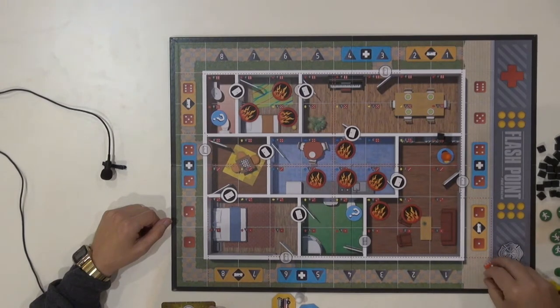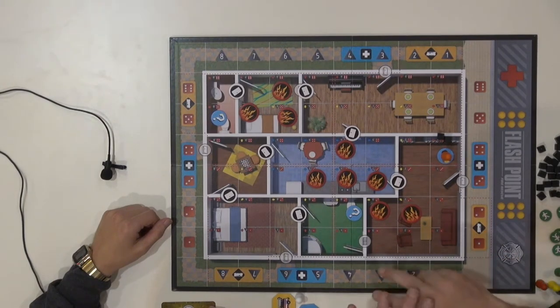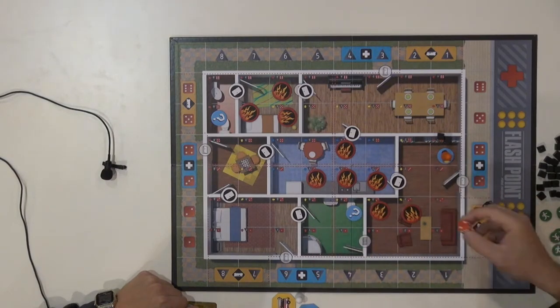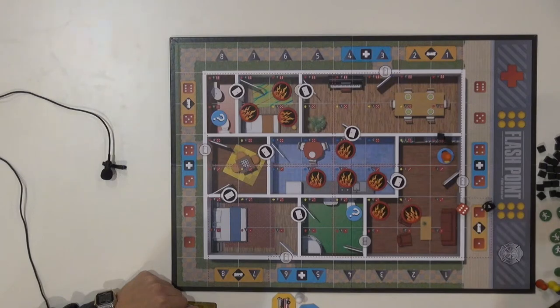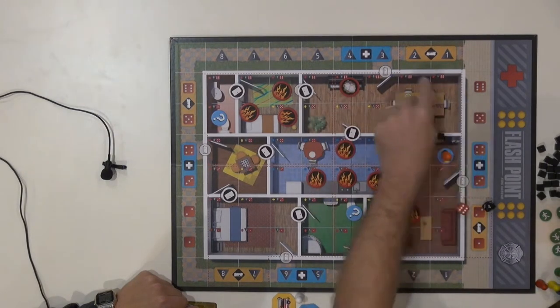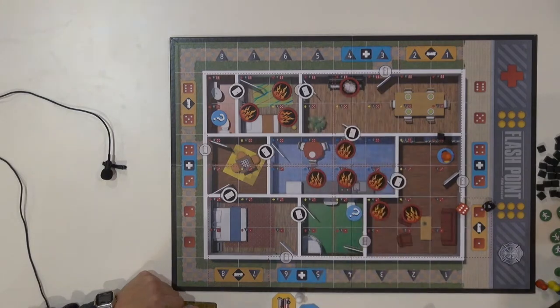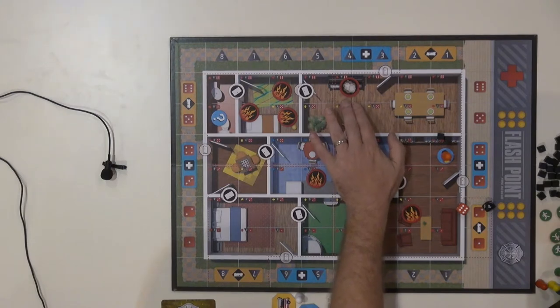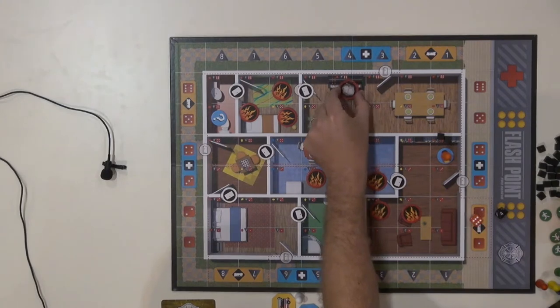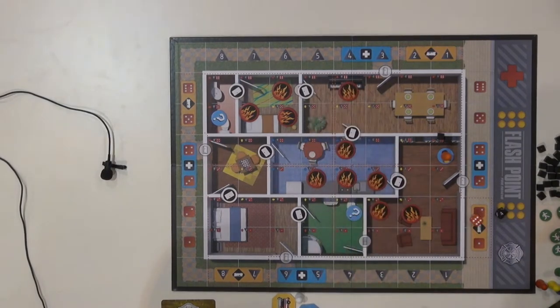After every turn, we roll the dice to advance the fire — the fire spreads in the building. Each space is a grid coordinate. If there was nothing in that space, we add a smoke. If we were to roll the same space the next time, we would actually flip that smoke into a fire.